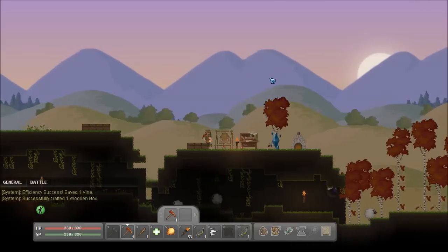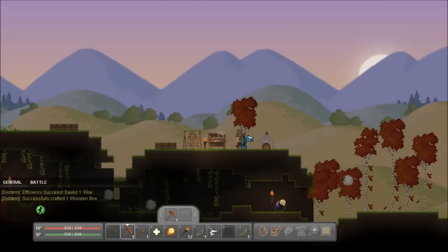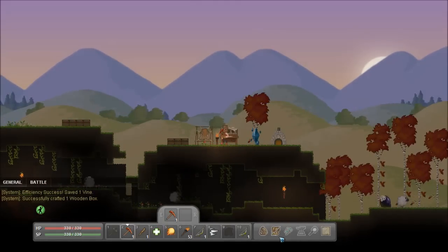Hey guys, PedGuinea, and today we are playing Kree. This is episode 4, and last time we went underground and found a whole new house. It had lots of loot in there, and that's pretty much going to be our new house now, just so we don't have to make our own.